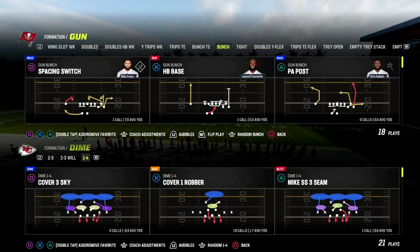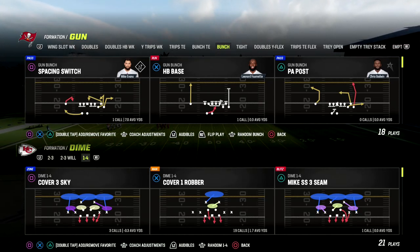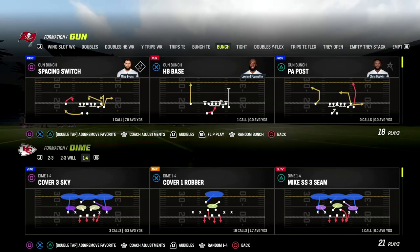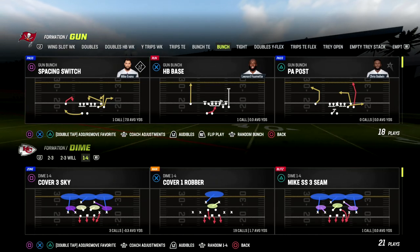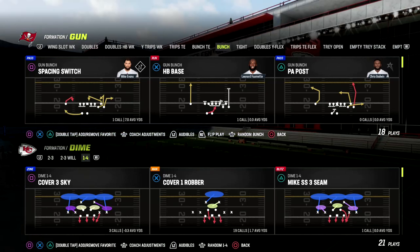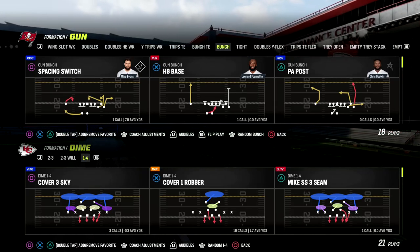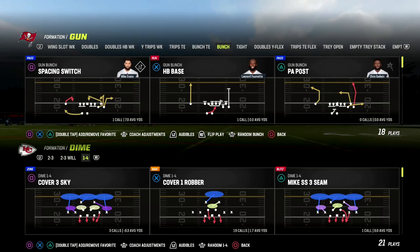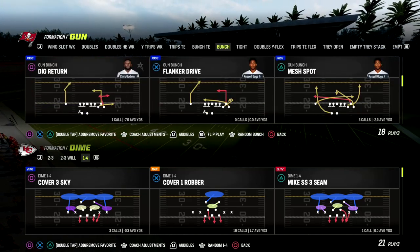146 is equipped to be the meta defense for a lot of reasons. If you want to get a step ahead of everybody else, make sure you're in the Patreon — the link is in the description below, it's only $10 to become a member. I have a Dollar ebook, a Dime 236 Will ebook, and we're dropping a brand new revamp to our Dollar and Dime stuff this week. Let's get on the field and talk about why 146 is so good.